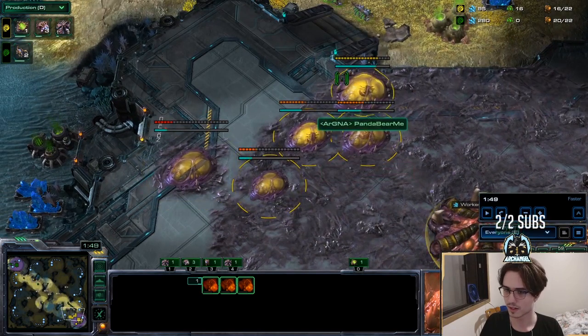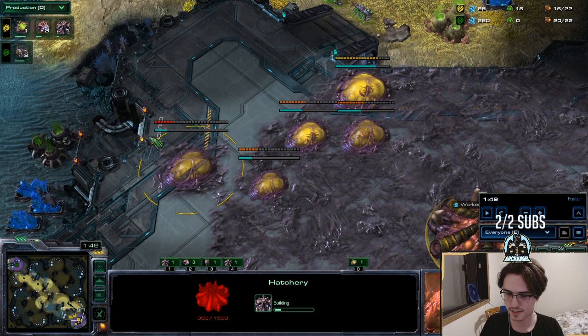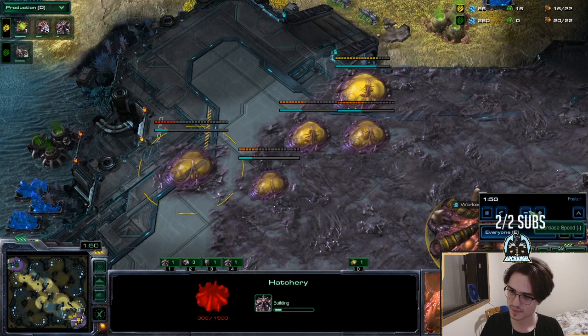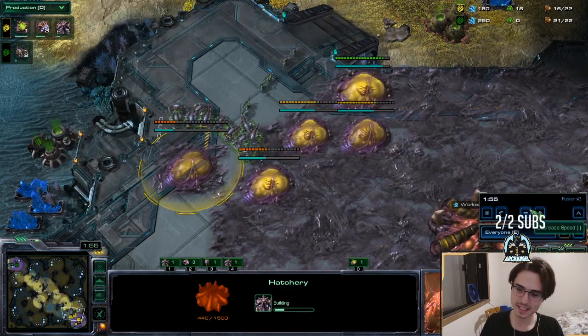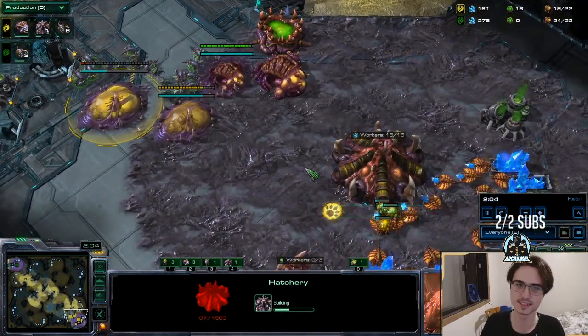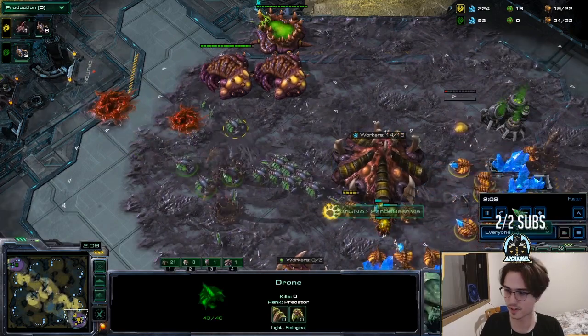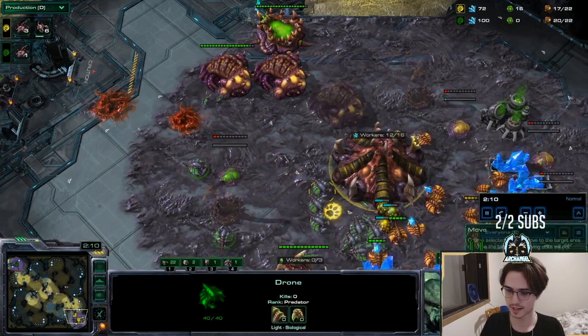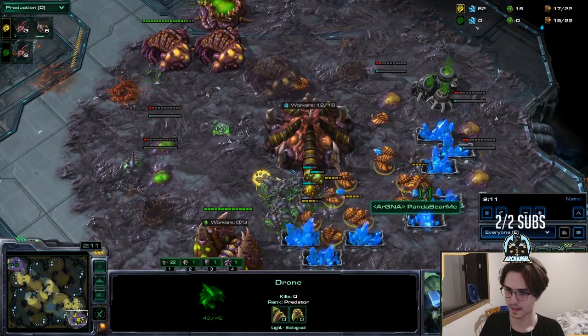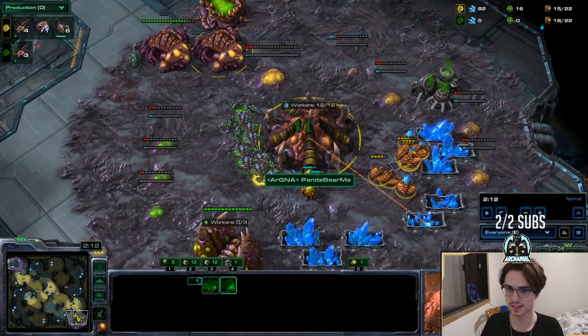Hatch block in the main is popular - of course we like to do hatch block in the main on this channel because it was born here. But it was a little bit different. Look at this wall we got: spawning pool, evo directly below, another evo directly to the left, and then the hatch right here with another evo to fill it out. It's a little bit easier than the Everdream one because you don't have to cancel anything. But if you can't hold it, you can cancel the hatchery or cancel the third evo.